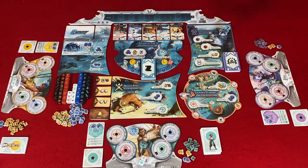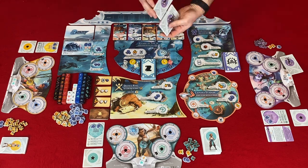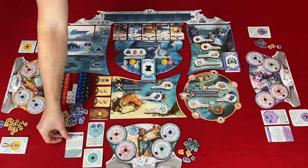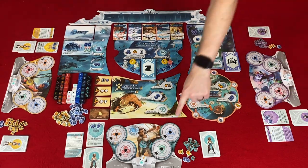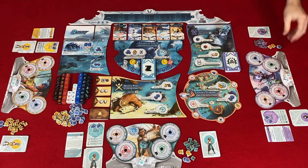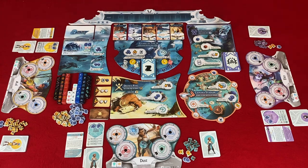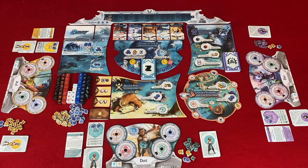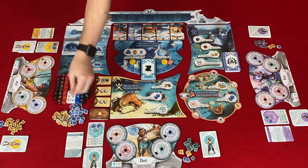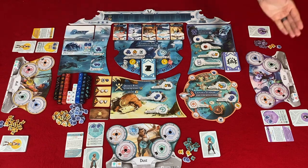Choose your starting character card — for your first game use the one with the compass; otherwise shuffle your character cards, draw three, and choose one. Set all dials on your character board to the green start position. Place your dice on the active dice area. Place a hit token or your character bust on the champion board at the start space. Based on player order, gain additional resources: the second player gains a fruit, the third player gains a shell, and the fourth player gains a fruit and a shell.